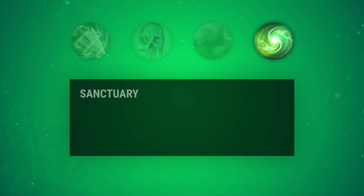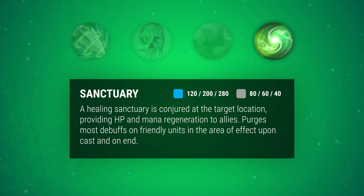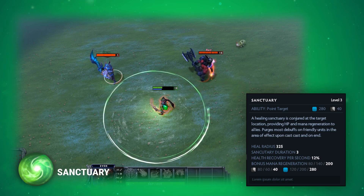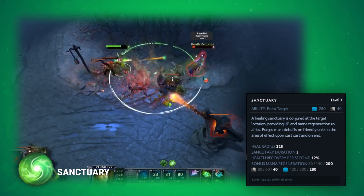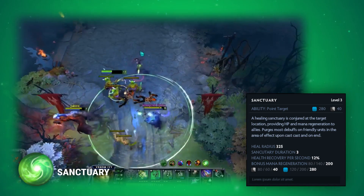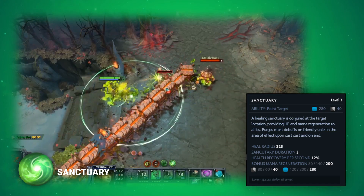Sanctuary is a large area of effect heal that provides health and mana regeneration. Allies in the area of effect have a strong dispel applied upon cast and on the spell's end. If predicted right, this spell is a strong counter to enemy AoE disables and silences. Sanctuary forces Venom Ivy into the fray of the fight — where she would usually want to stay back, Sanctuary has a small cast range and she needs to be around her allies to make the most of this move. Purchasing Blink Dagger can make for some clutch saves on allies, by blinking in from range and purging debuffs on allies who have been initiated on.